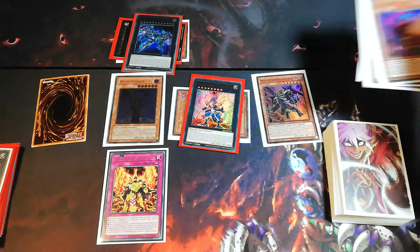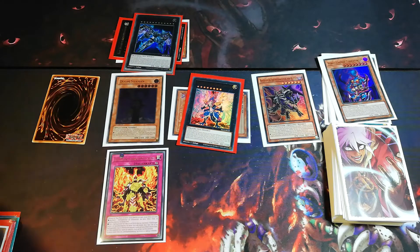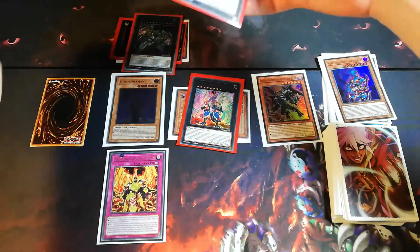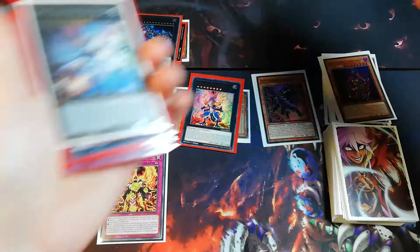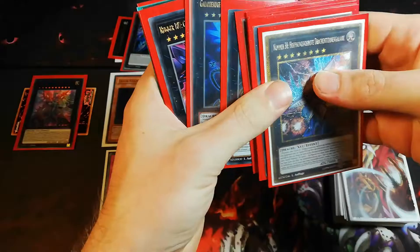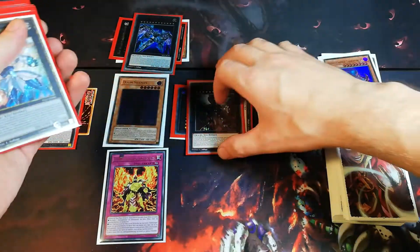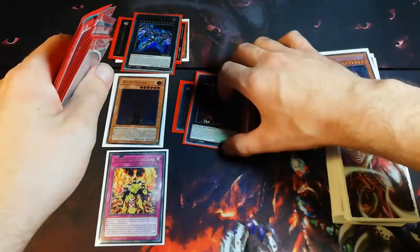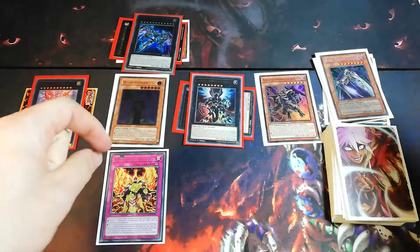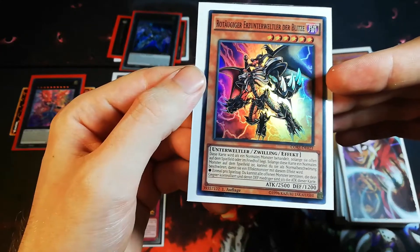We activated his effect, we got the monster from him, and it is now treated as Galaxy Ice Cypher Dragon. So we can rank up on this one to Galaxy Ice Cypher X Dragon. Then we rank up again to Galaxy Ice Photon Dragon. We activate the effect of Galaxy Ice Photon Dragon — detach one material — to destroy one face-up card on the opponent's side of the field. We do that.